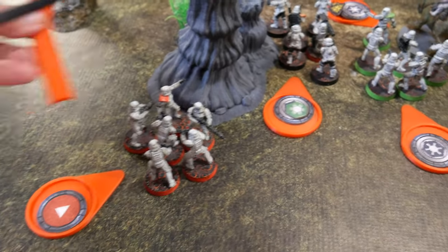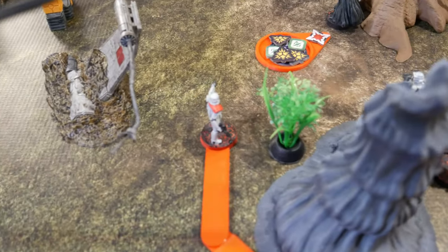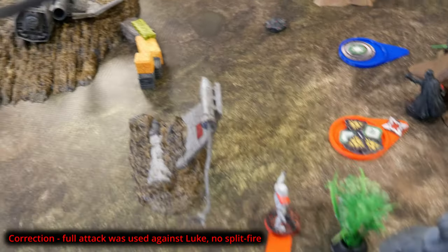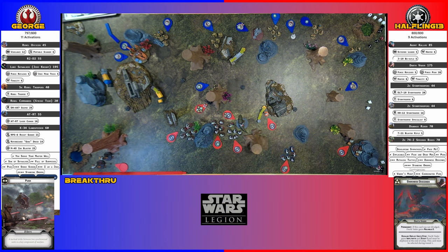Now do these stormtroopers — they are going to move here, and then they are going to split fire: their blasters at Luke and their heavy weapon at the landspeeder. That's a lot of surges — six. I'll dodge one. Five. Luke blinks all of them. Do surges defend? With deflect, now he does. So I take three. We didn't need Luke anyway.